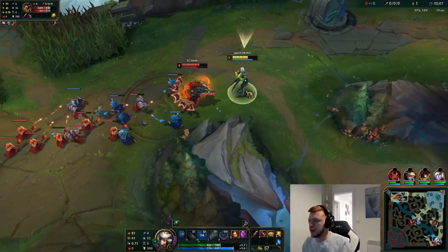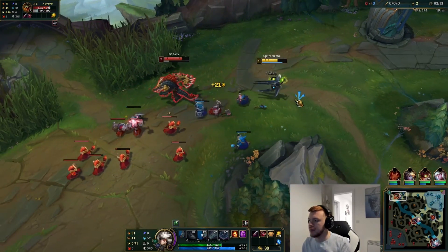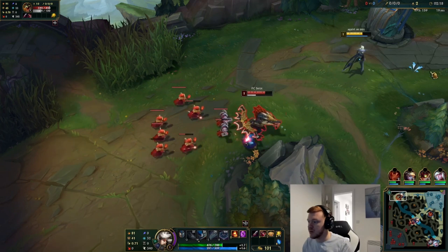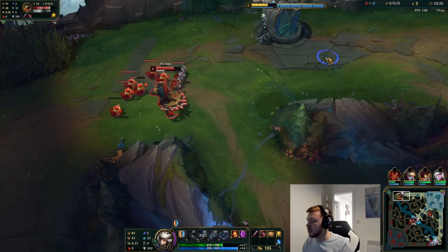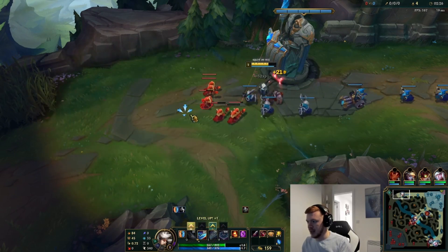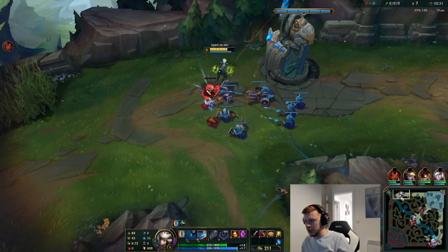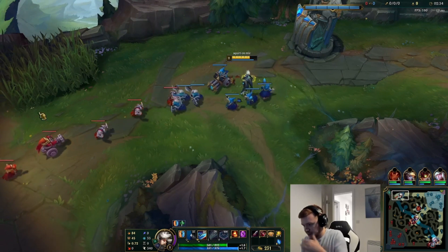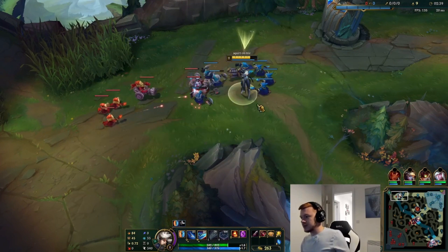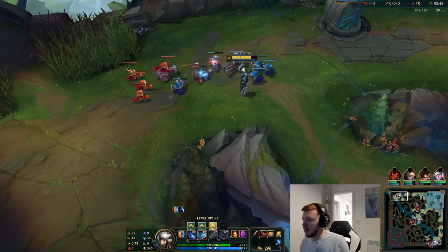Just poke him with W — he's going to E onto me. So the matchup: when do you win? If he plays well, never. Maybe if you both get three items. But Renekton, at the very least, should always have a CS lead on you, and that's normal. Champion kits have tools to deal with other champions. Renekton having a shield-breaking ability makes him excel against champions that rely on a shield — Camille being one of them, especially because she has weak laning and wins her lane by playing around her shield.